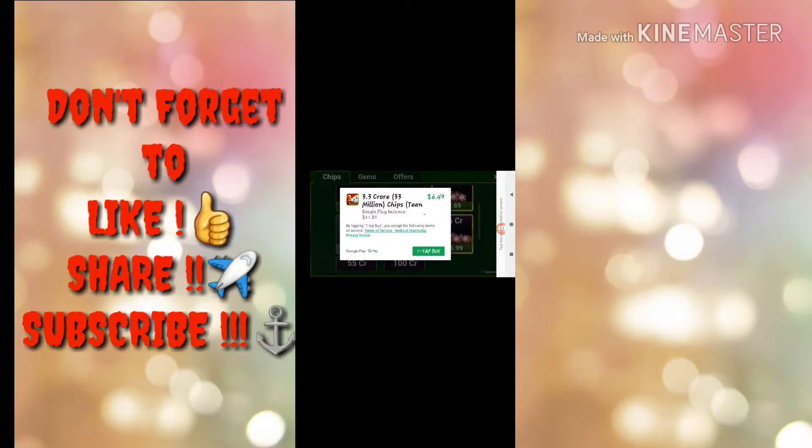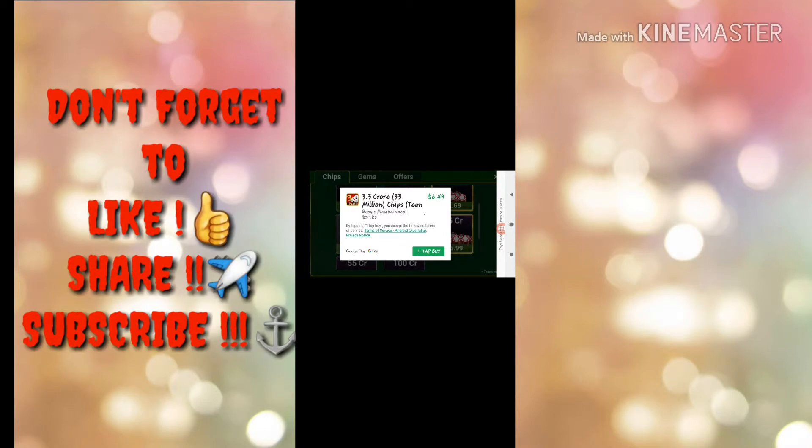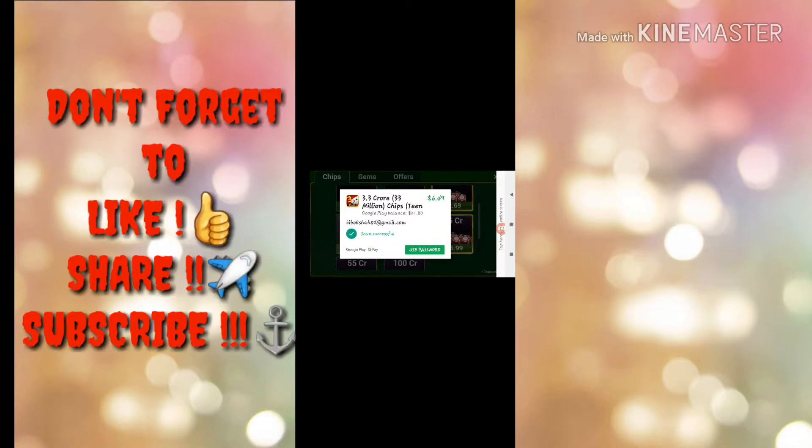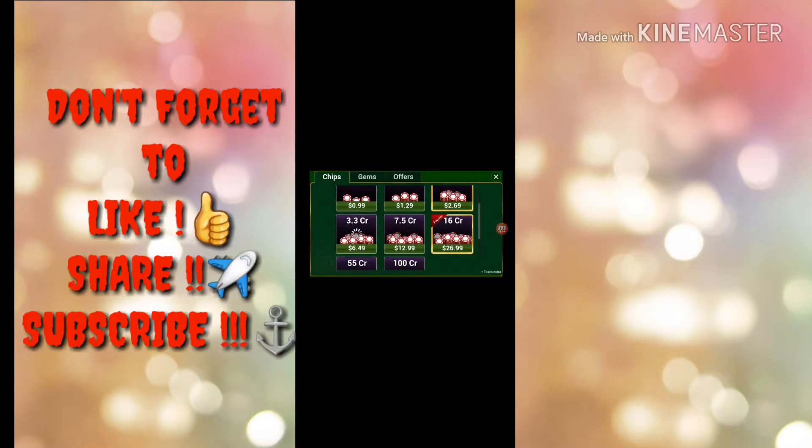I got this Google Play credit by completing surveys. I'm not going to cover that in this video — if you want to know how to get Google Play credits, you need to watch that other video. So I'm going to buy it now using my Google Play balance. I'll tap 'Buy' and specify my password for the sensor scan. Scan successful — payment successful.